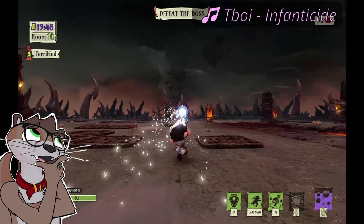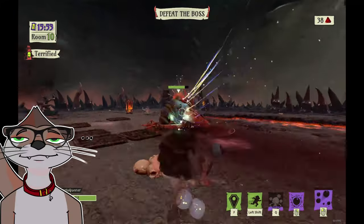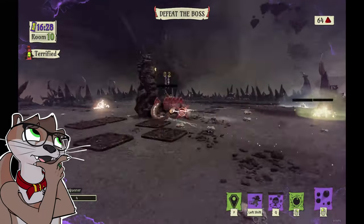And onto Boss 2 — The Bullslug. All he does is just try to ram into you, and that's really about it. Just be mindful of the smaller bullslug enemies when jumping out of the way, as those can disrupt your timing and make you take unnecessary damage. Just spam the decoy ability and stun him if he's about to hit you.